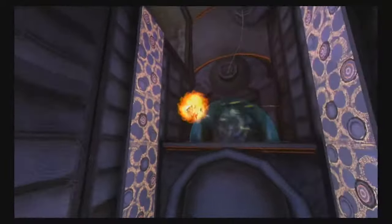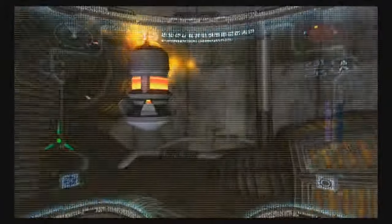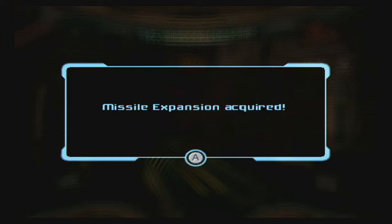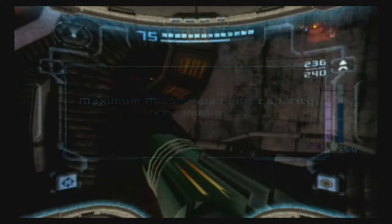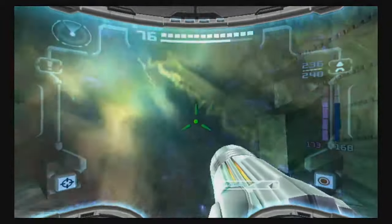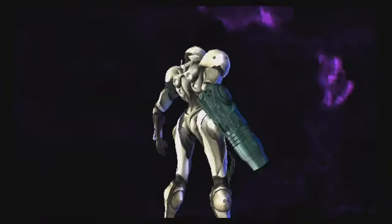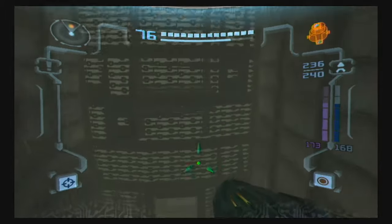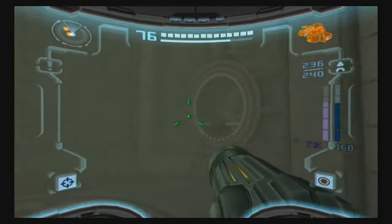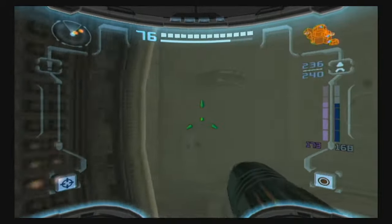We can wall jump again. None of the wall jump surfaces in the game are actually spread out far enough to show this off, but you can actually screw attack in between wall jumps. So if they spread them out more, you could basically do a wall jump, screw attack twice, and then wall jump again. I don't think any of the surfaces in this game are far enough apart to allow for that — you can do it in Prime 3, but just not in this game.